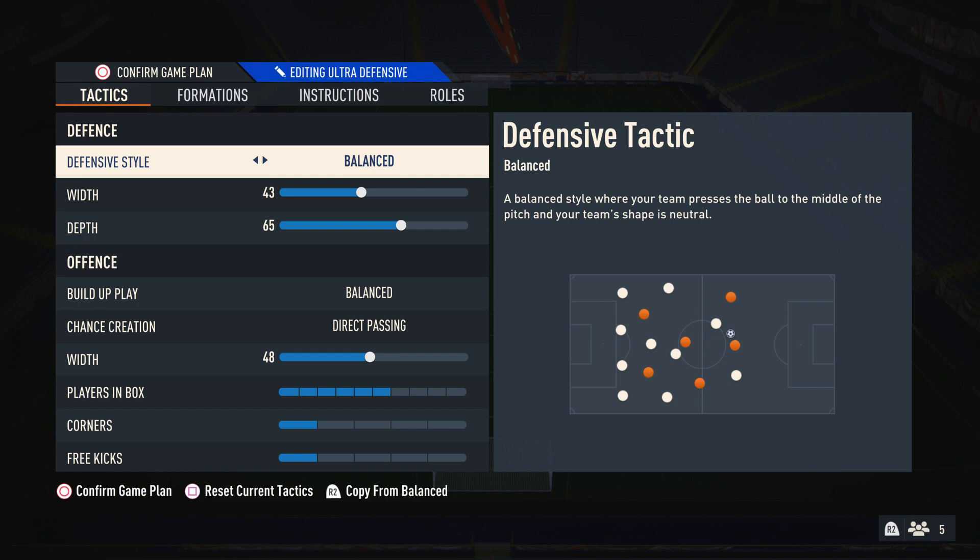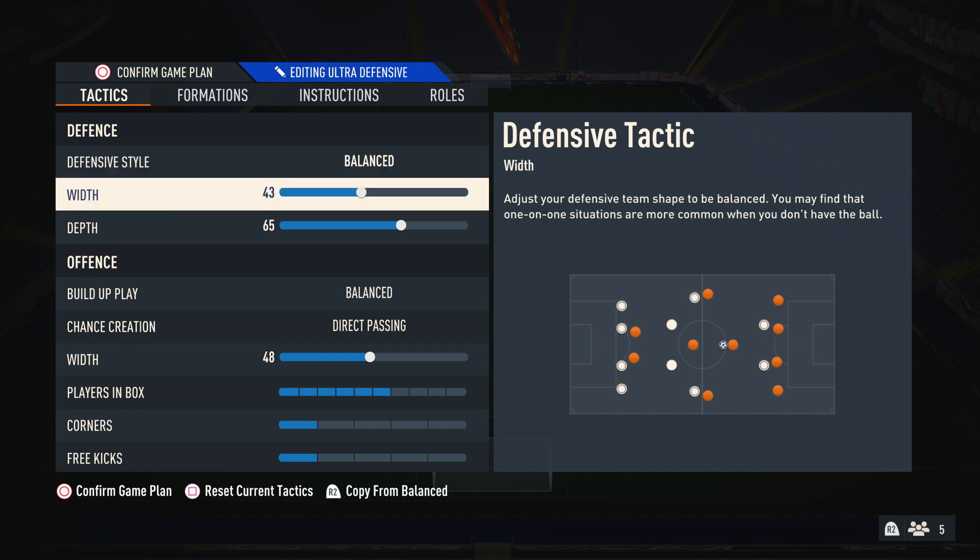For defensive style, I like to have this on balance because I like to press when I want to press and drop off when I want to drop off. Because the 4-3-3 is a wider formation, I like to defend a little bit wider than in other formations like the 4-2-3-1. So I have it on 43 — it gives us a bit more width in defence, but it's not so wide that people can just play straight down the middle. It's still quite narrow, but also not too narrow.